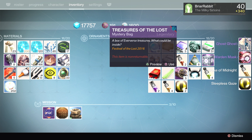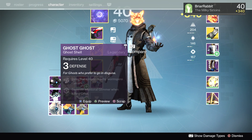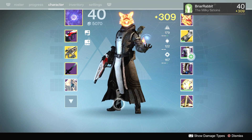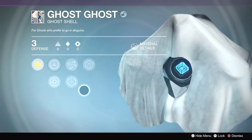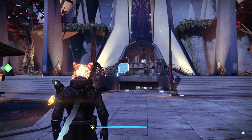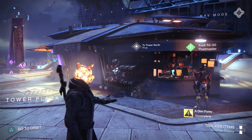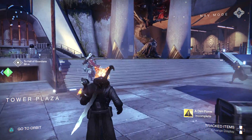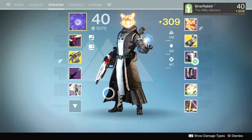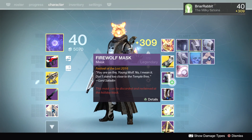Oh yes! We got the Ghost Ghost! That is amazeballs. Is this thing infusible? It is — you can infuse it so you can use it as your ghost. Oh my God, I am so happy right now, life is complete. We have a Ghost Ghost. Let me just whip this thing out... Oh, it doesn't appear in-game? Oh no, that's terrible — that should definitely be in game. That must be a bug, because you'd think they'd show up in game.